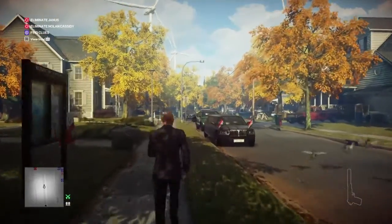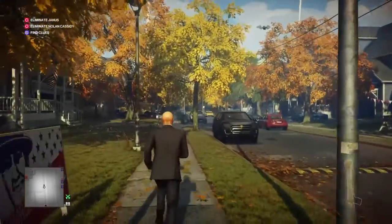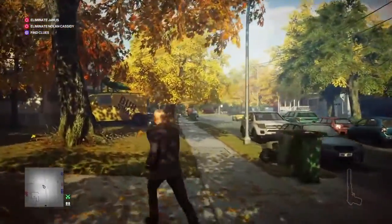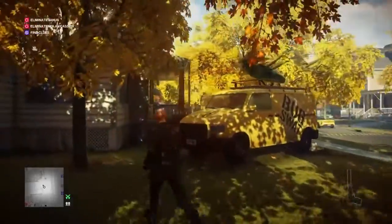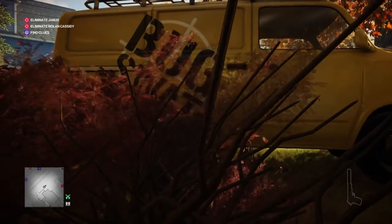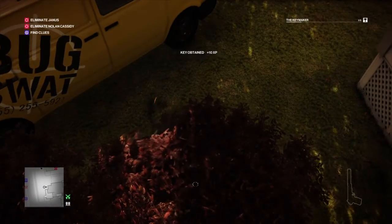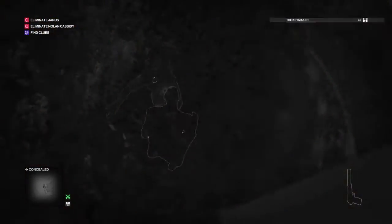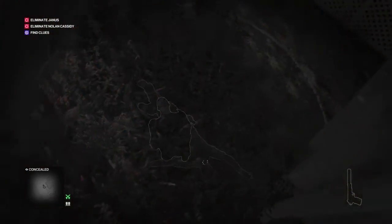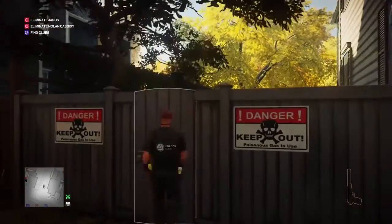Right from the start, we're going to make our way along the road past Nolan Cassidy's house on our left, and just past that we'll find the exterminator van illegally parked. Behind the van we find the exterminator, so we duck down in the bushes, render him unconscious, and grab the two keys he drops — one for Cassidy's house and one for Batty's house. We drag his body into the bushes and take his outfit.